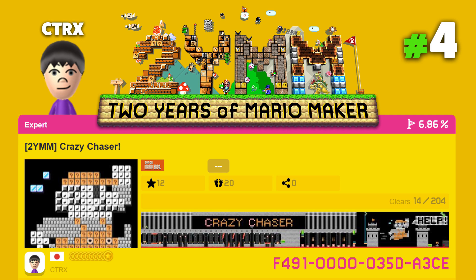His level for 2YMM is called Crazy Chaser. The dangerous foe chases you in ways you've never seen. In order to escape, you have to pass an obstacle course, a buzzy riding section, and avoid a barrage of bullets. Can you run away?